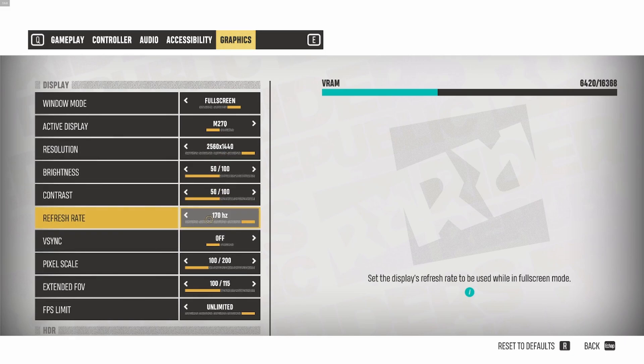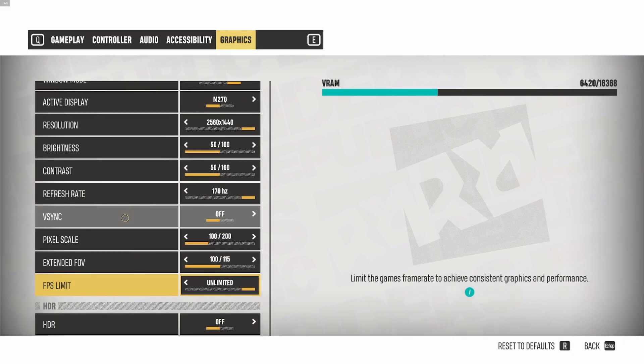For the refresh rate, super important to look at this. By default it was set to 60 and I have a 170Hz screen. Don't trust the game — select whatever refresh rate you actually have on your monitor. For VSync, I'm putting this at off because I'm using a FreeSync monitor. If you have FreeSync or G-Sync, put VSync at off. If you don't have either and you don't like screen tearing, you can enable VSync. You will add a little bit of input lag, but honestly you don't really care in a game like this.